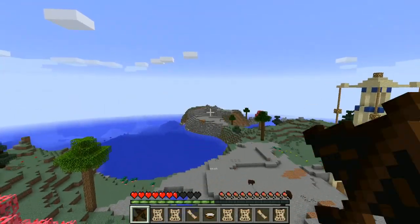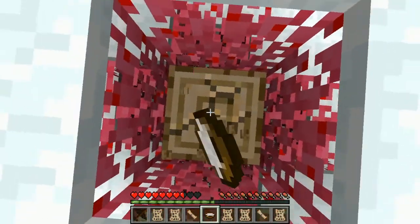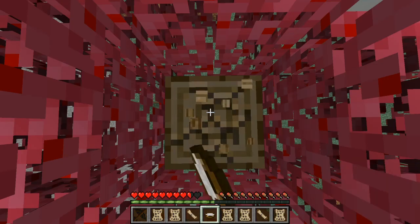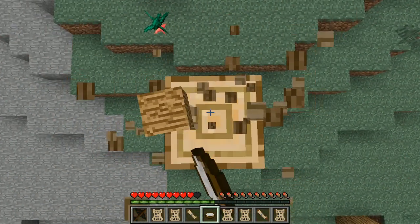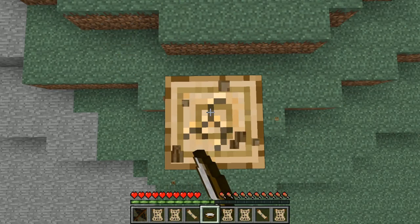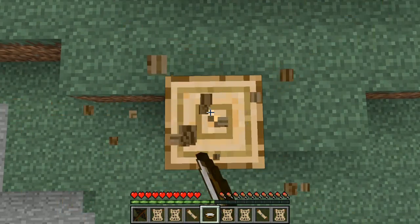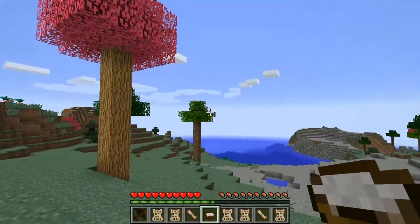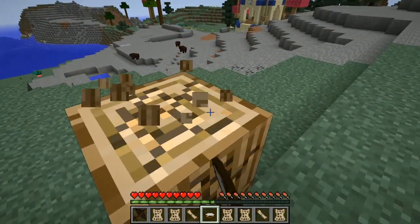I think I want to live over on that mesa place over there - looks kind of cool. This wood looks pretty sick - I wonder what wood this is. Cherry wood! Cherry logs. I thought of chocobos - I wonder where those are hiding. I need to make a chocobo book anyway and I need four chocobo feathers to make that. Chocobo feathers aren't hard to get if I want a chocobo. Let's scrap some wood and then end this episode.